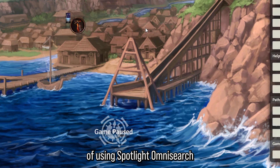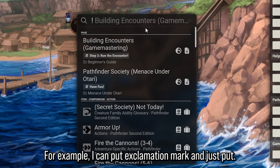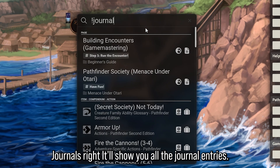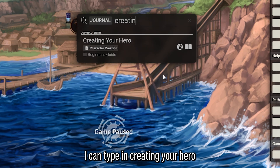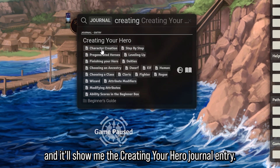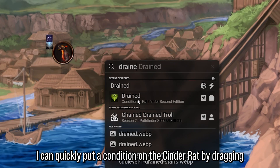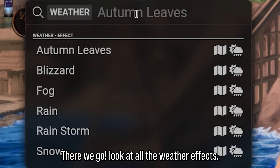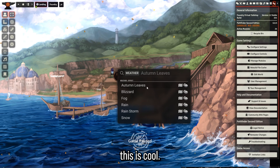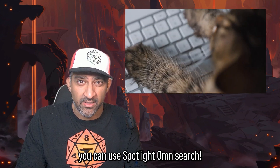There are more powerful ways of using Spotlight Omni Search than just dragging and dropping tokens. For example, I can put an exclamation mark and type 'journals' to show all journal entries. I can type 'creating your hero' and it'll show me that journal entry. I can quickly put a condition on the cinder rat by dragging and dropping it on him. I can also tap in weather effects — look at all the weather effects — and it'll start raining. The faster you can type, the faster you can use Spotlight Omni Search.